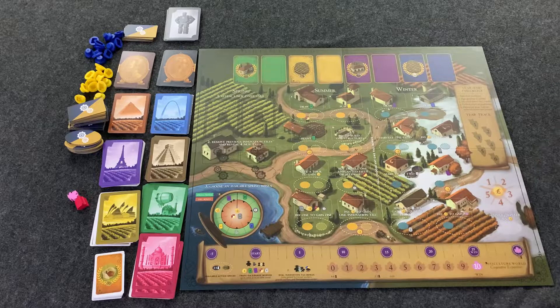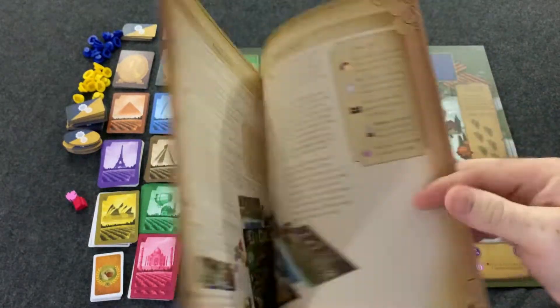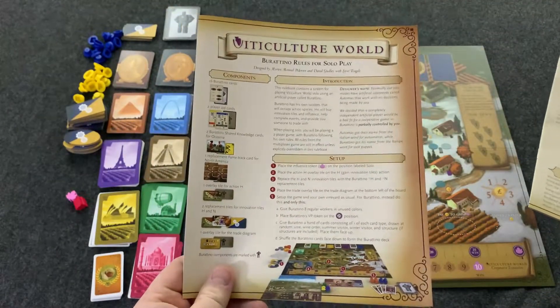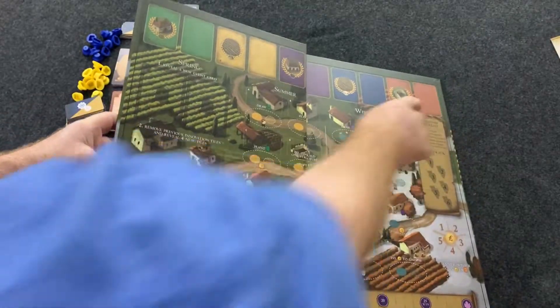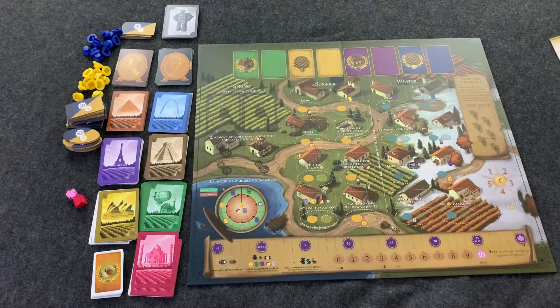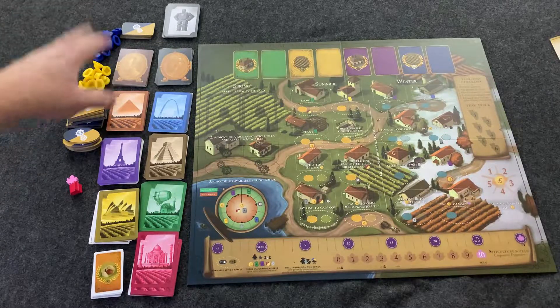This is Viticulture World. You get a lot of stuff — this is a huge expansion. I really love the linen finish and the really good paper quality instruction manuals that Stonemaier Games puts out. You have the main rules and then the separate autonomous rules for Viticulture World. You also get a brand new two-sided board — which side you use depends on which expansions you add in. This is compatible with other Viticulture expansions. You also have Tannema cards and Tannema Innovation tiles so you can play solo.